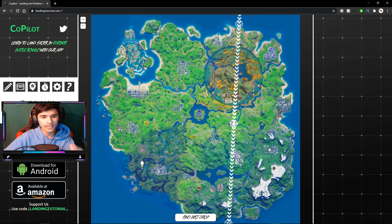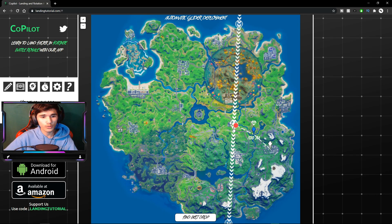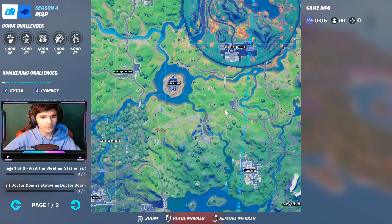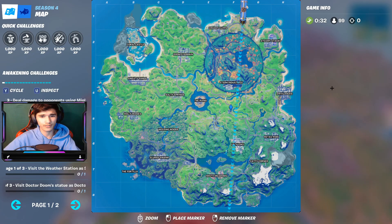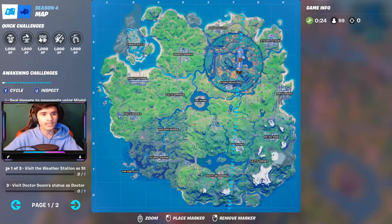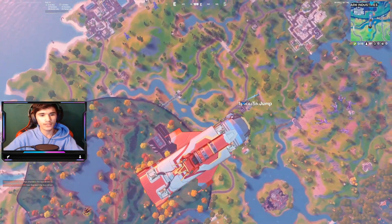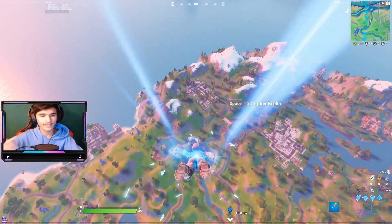I quickly draw my bus path on the site — I think that's exactly what it looks like, I did it perfectly. So I mark Retail, press 'Find Best Drop,' and it tells me where to jump from. It wants me to jump from near the gas station area. Right here — this is where they want me to jump from. I'll look at it on my second screen. For those of you on console without a second monitor, just check it beforehand.